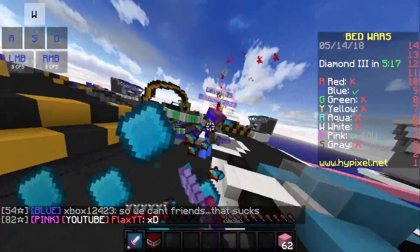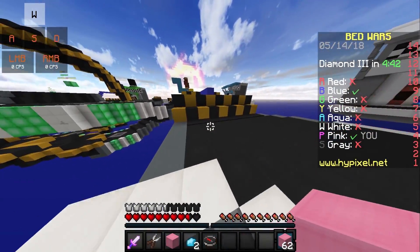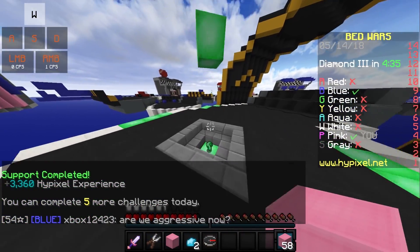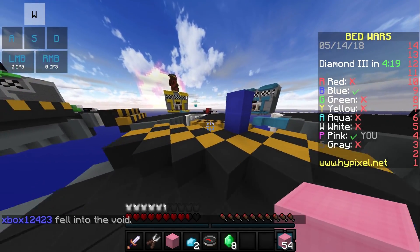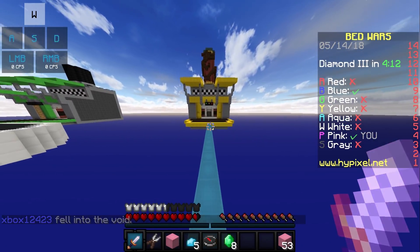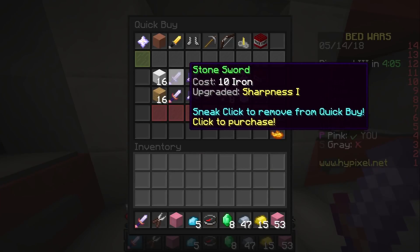Now what I will do is hopefully get this guy off and get his bed — he didn't see me. I'll go and try and get some emeralds. He actually suicided, so I'm gonna go here and hopefully get the diamond armor so we have the same gear, and then we will PvP him to death. We actually made it — we built a really cool castle in Bedwars, that was insane!